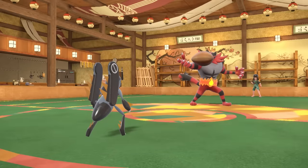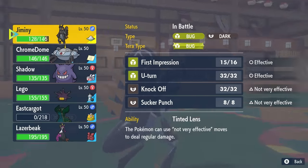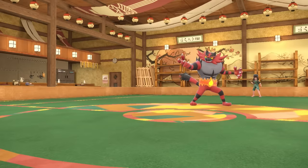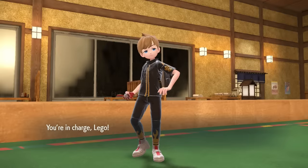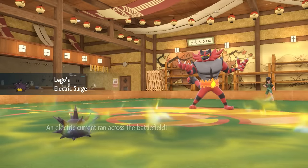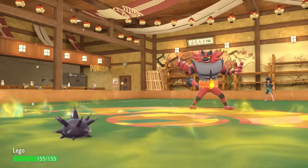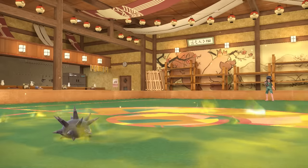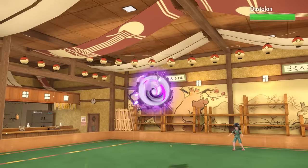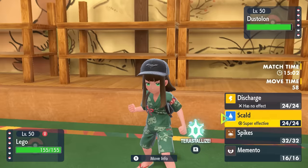Incineroar comes back in — notably it does take Stealth Rock chip, meaning it's not Heavy-Duty Boots — and it eats a Citrus Berry, revealing that item. It gets considerable health back, and the Intimidate is definitely going to stop Low Kicks here. While Low Kicks looks really good against their team, Incineroar switch-ins is going to punish me. I switch into Pincurchin and we're a pointy little fellow — it ends up taking a Parting Shot, so they're grabbing momentum. The good thing is they don't have great answers to switching into this. They get the priority switch and go into the Great Tusk, and instead of a Rapid Spin, they just Earthquake right away.